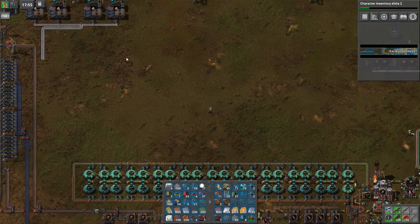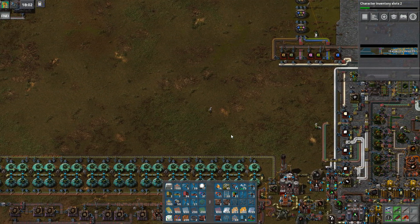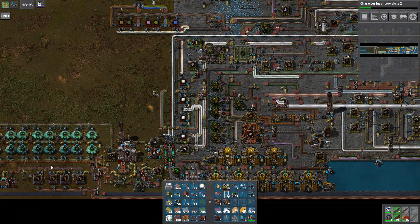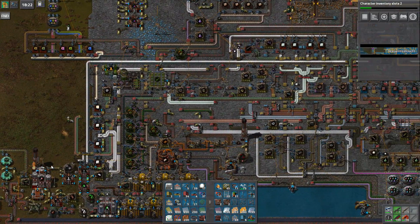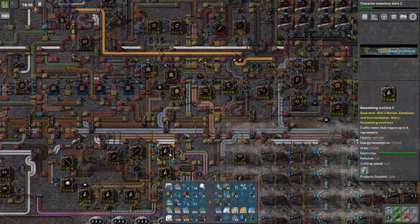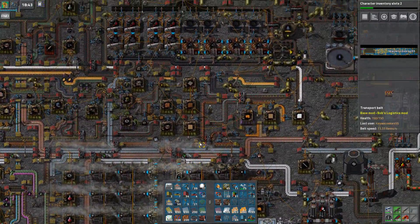We are gonna get back to this just momentarily, however first I wanted to do something. I noticed that putting a buffer chest is awesome, and for the wood, what I want to do is I want to put a buffer chest for the actual power itself.